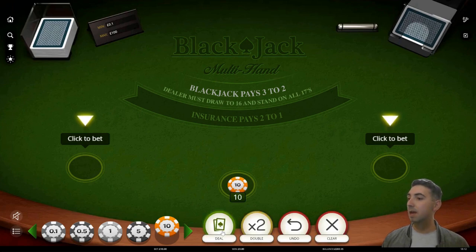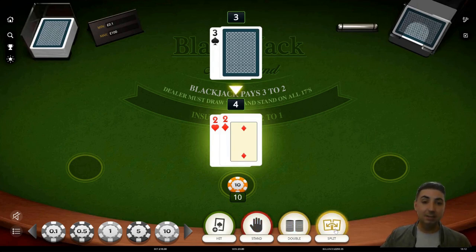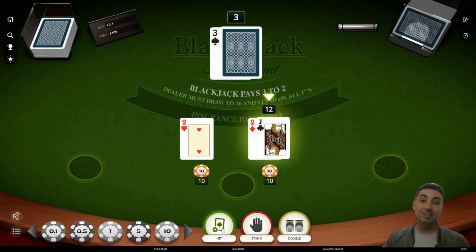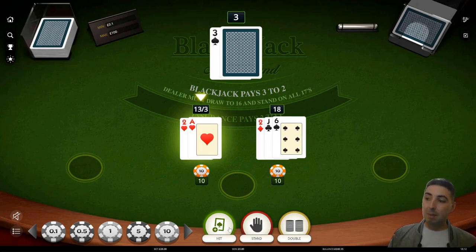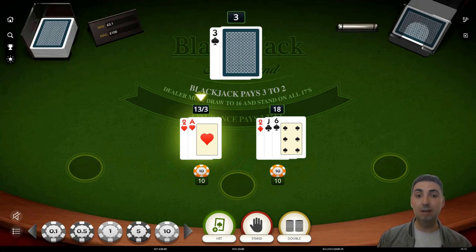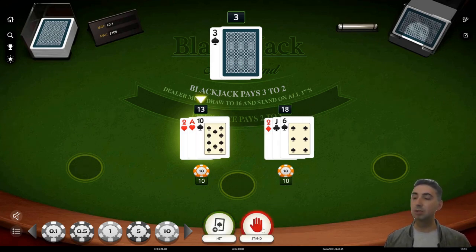Let's start with a £10 bet and get started. Quite interesting — I will split these up. 12. I'll hit my 12 against the 13. A lot of people might be saying something, but the book says and the mathematics say we have to hit a 12 against the 13. Stand on our 18. Potentially double. But for the purposes of this, because I want to explain: if we win two bets, we go down two levels, and if we lose two bets, we go up two levels. Let's just hit this for the time being. 13 — and we'll stand on our 13.